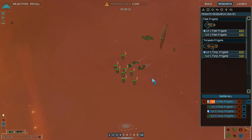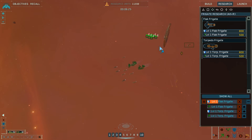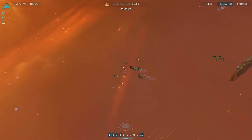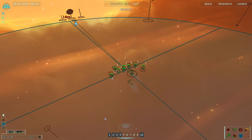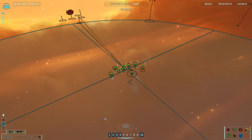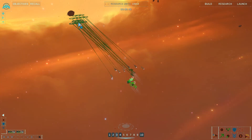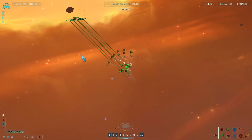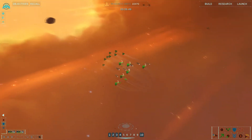Putting money into making my units more resilient is probably smart — probably the sort of thing that will save me a lot of resources in the long run. So let's position these guys that way. Kind of bringing the frigates mainly just as cover.